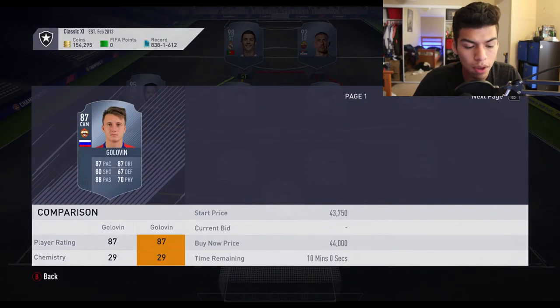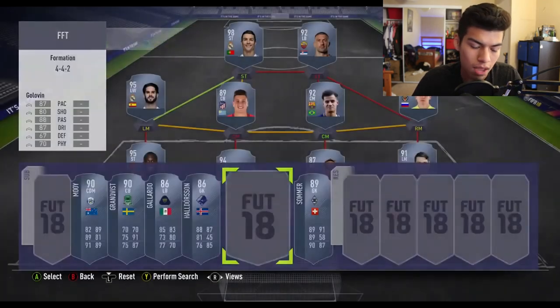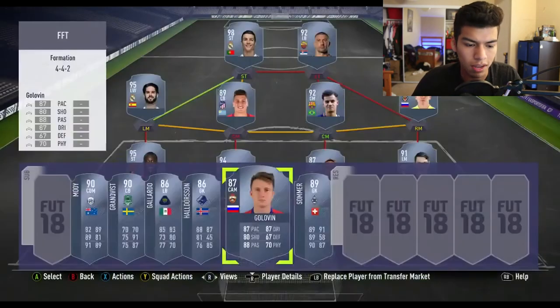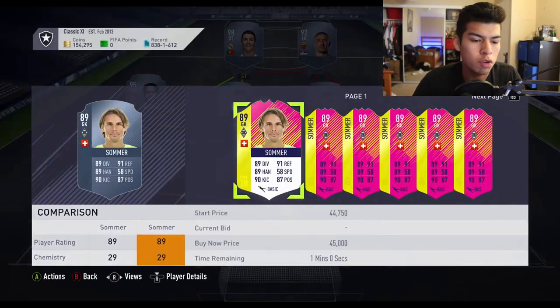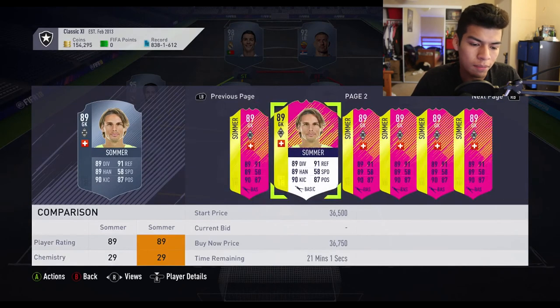Then we have Golovin, who scored a fantastic free kick and got two assists in Russia's opening game — we've already seen this card in World Cup mode. Finally, Jan Sommer played very well in Switzerland's 1-1 draw against Brazil, making several key saves towards the end of the game.